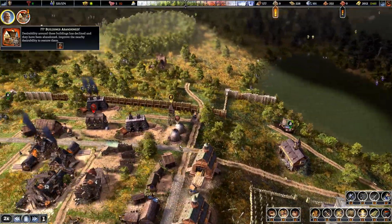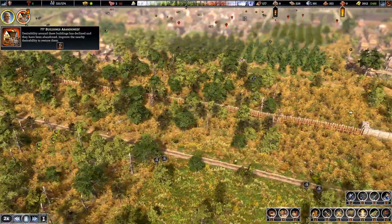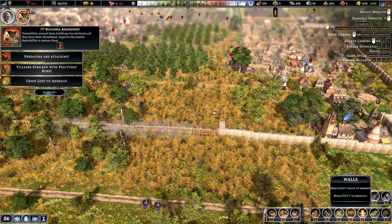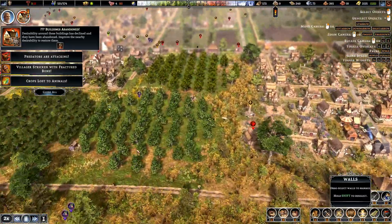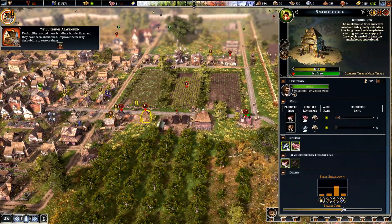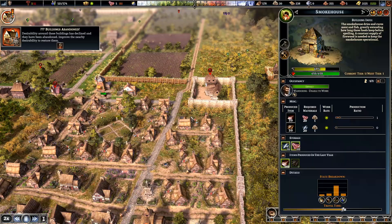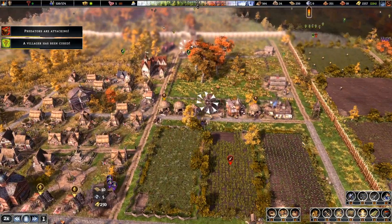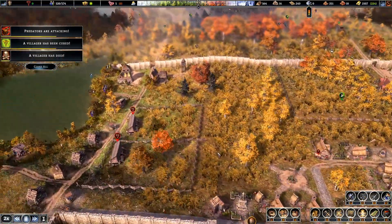And the other one — this little area here has got nothing. Now what I'm thinking of doing is moving this field, expand the wall there. I might put that field up here — fertility. We could put another field there and remove that one, and that'll take care of that. And we need to get some houses.